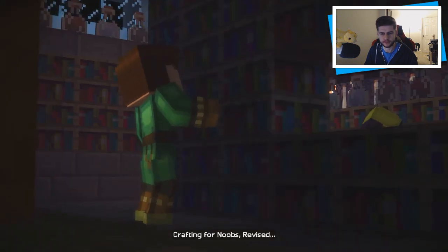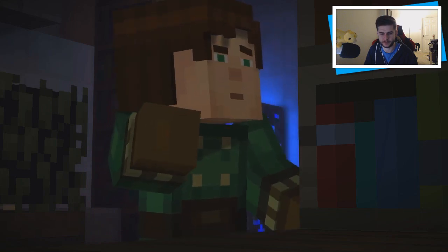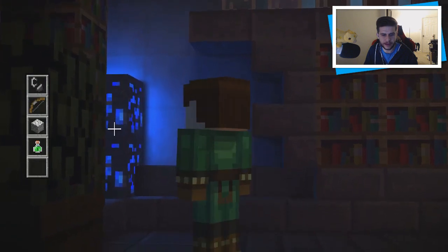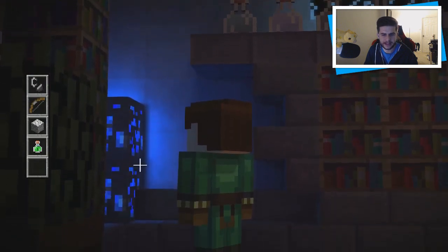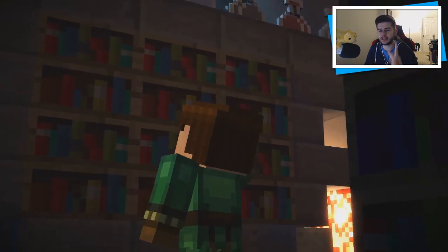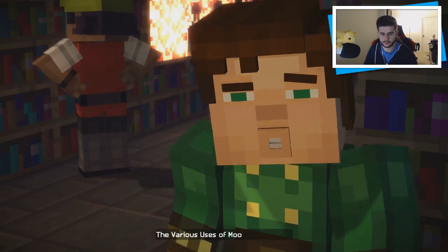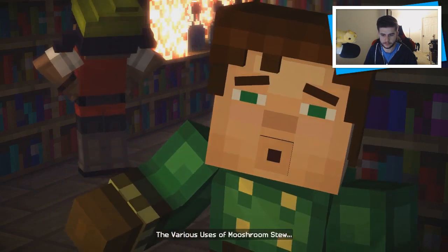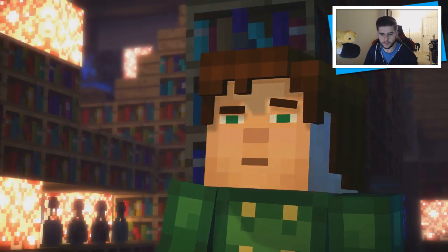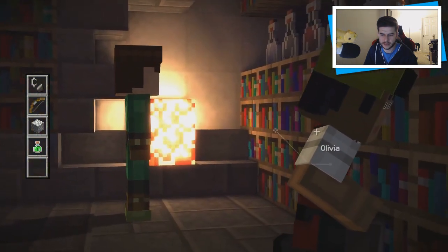Crafting for Noobs Revised, The New Guide to Precious Gems — none of these are it. How awesome does this block look? I don't know if it's supposed to be lapis. Possibly enchanting... Allow to Train Your Slime, The Various Uses of Mooshroom Stew, Potionology Volume 24 — it's definitely not that. I'm guessing enchanting books only. We must continue.